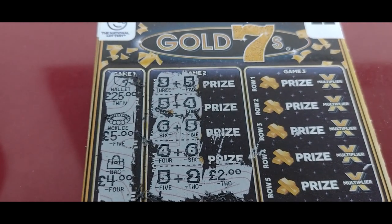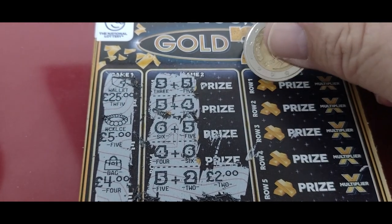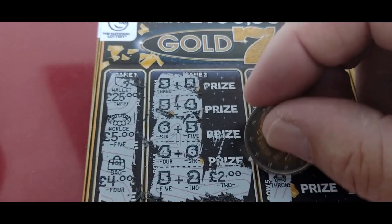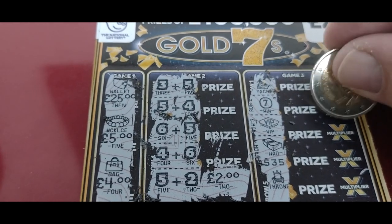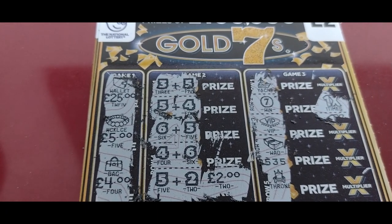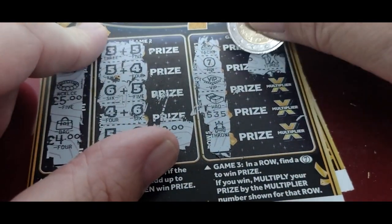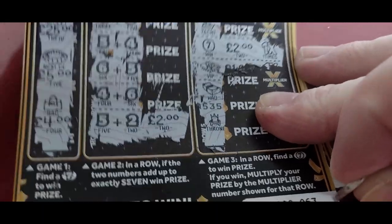So here we have to find a seven to win a prize, and if we do find a seven we'll multiply it by what's shown there. Let's have a look - there's a seven folks, two wins on this card! We're liking these cards much better than the last lot. Two pounds there, and we've got a seven there - one times... found a seven, one times, one times - another two pounds. So it's a four pound winning card, very nice, thank you very much!